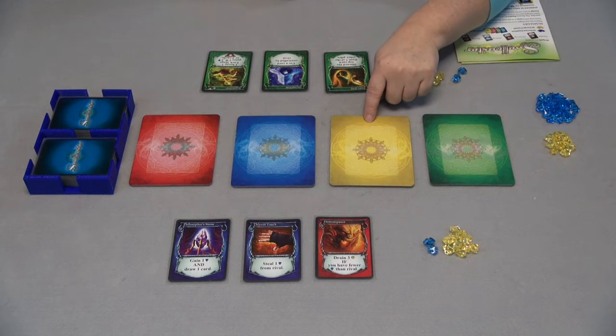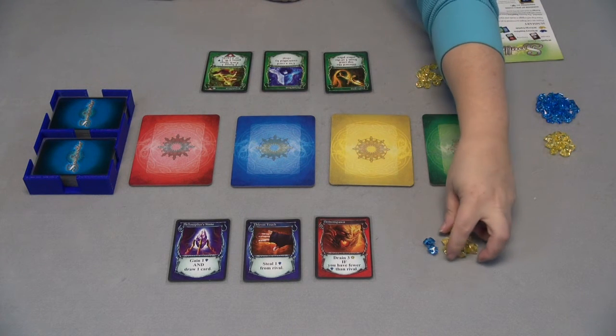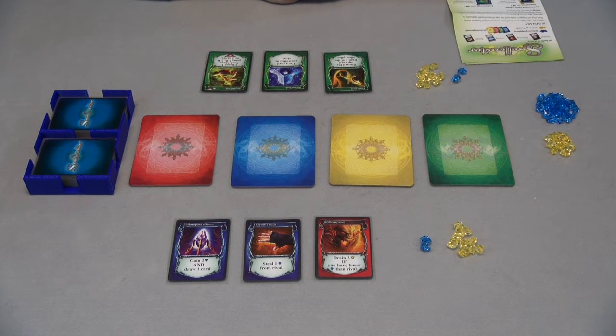Blue cards are going to be all about sapphires. Yellow is going to be about energy, and green is going to be about cards and breaking the rules. You start the game with 10 energy and two sapphires. To win the game you have to either deplete your opponent of energy or be the first to get to 15 sapphires.